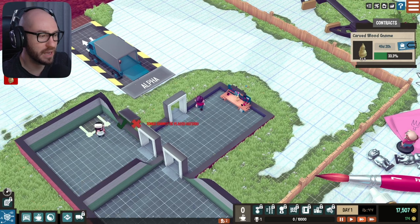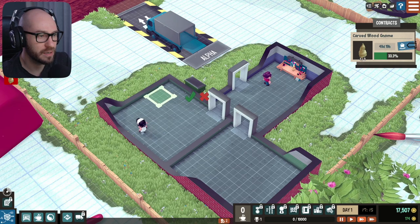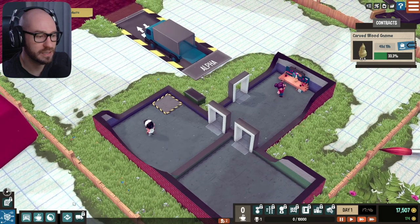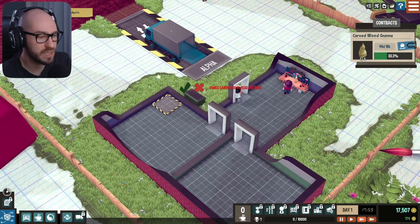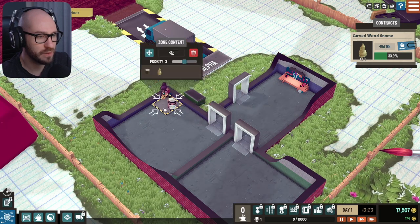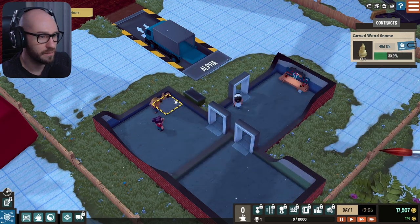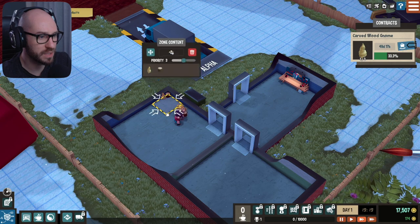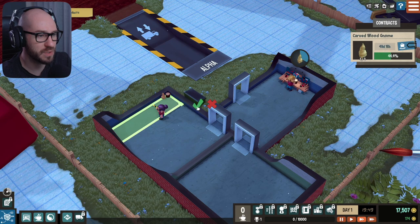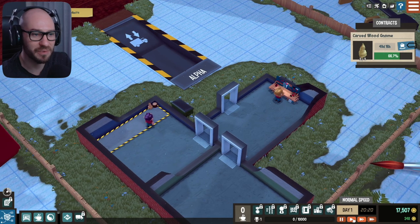Designate a storage area for your materials. So we gotta put a storage area. Let me place it up here like that. I do feel like I need to expand it though — can I expand this one now? There we go, so this area is gonna be storage. Perfect, look at that, we got it. This is looking great, I'm really enjoying this game so far.